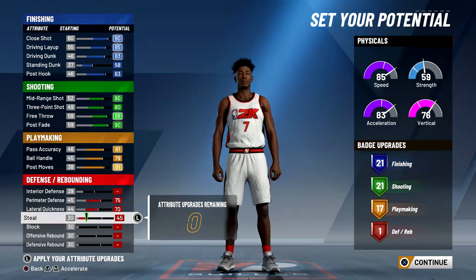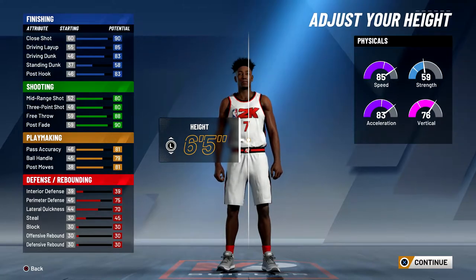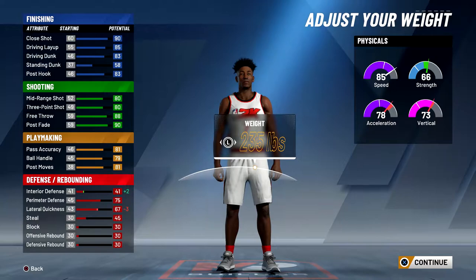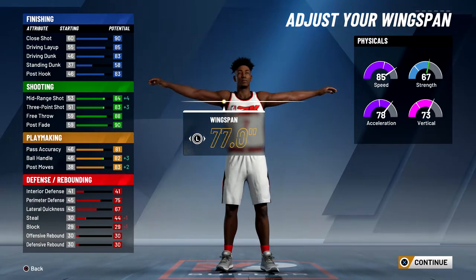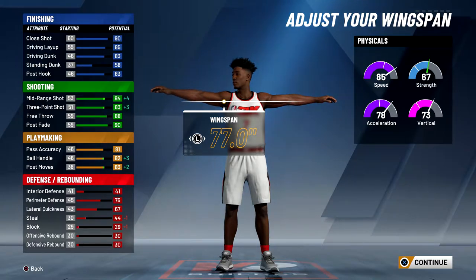First of all, this is a strictly offensive build and I'm going to be using it a lot for mixtapes — that's why I don't really care about defense. But later on in the year this build will be amazing. If I make this build six foot five, I'm actually going to go max weight just so my strength goes up. My acceleration does drop a lot, but I want that extra strength because this build will be able to get contact dunks.